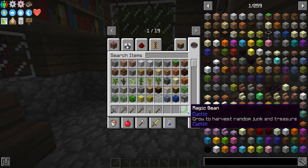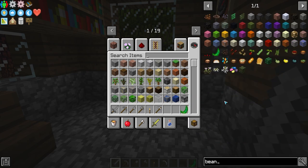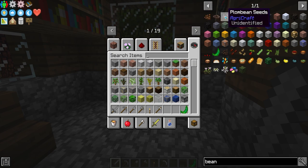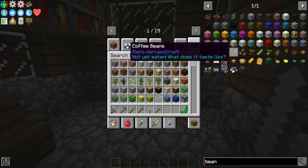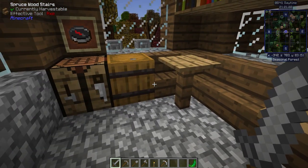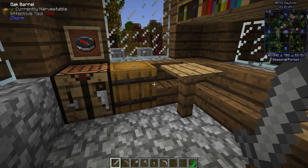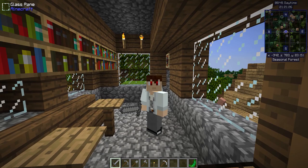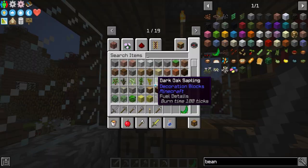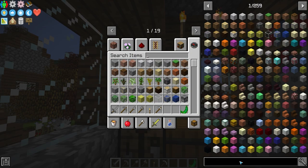Or even type in 'bean' — we have a lot of beans in this mod pack. We've got coffee beans. Where do I get coffee beans from? There are two different kinds of coffee beans? The big thing about this is: ask yourself questions. The answers to those questions, a lot of times, can be found right here in the JEI if you search for the item.